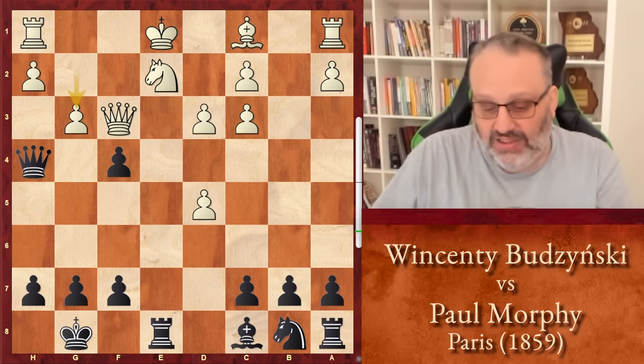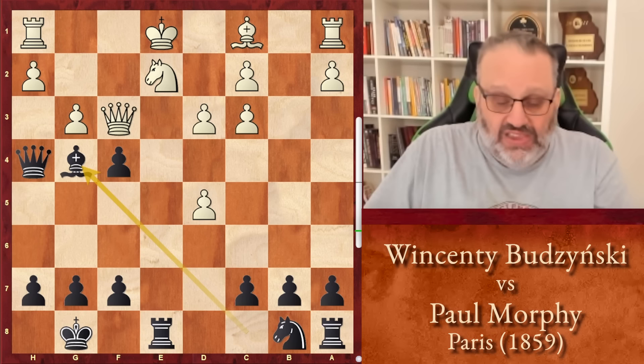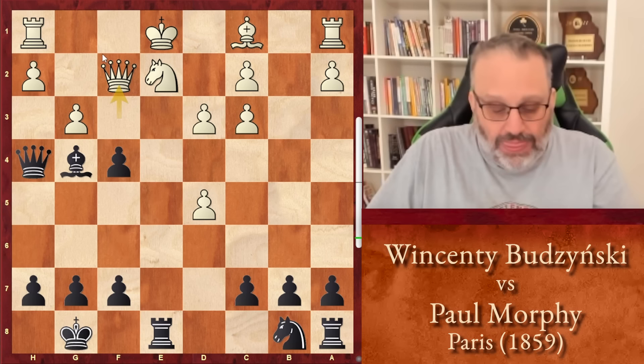And we're back. Morphy played bishop g4, and that was all that white had to see. The engine says black is about plus 5 now, so white resigned. Basically he's losing a piece. If he takes the queen and I take the queen, your knight's hanging and your rook's hanging, so you're going to lose one of them.